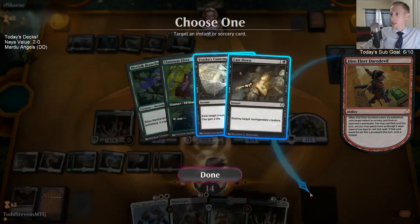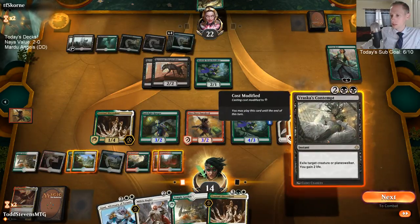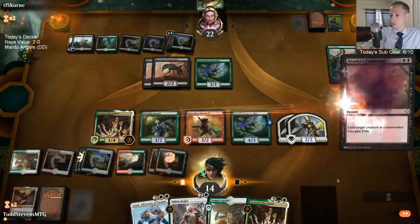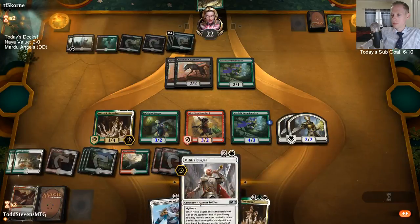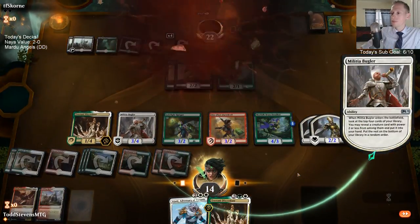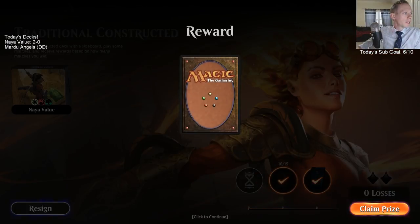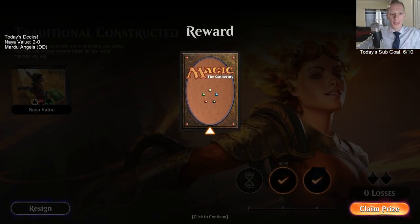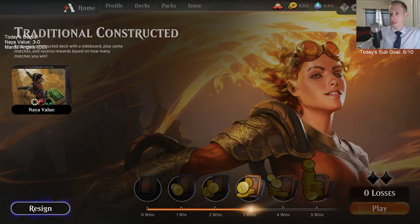I'm just going to go ahead and Contempt the Vivian, and go ahead and Bugler her. Alright, that's it — opponent's done! I have not gotten the new emotes yet; it'll take a little bit of time. Alright, we are 3-0! Dude, this Growth Chamber Guardian is really a nice upgrade for this deck.